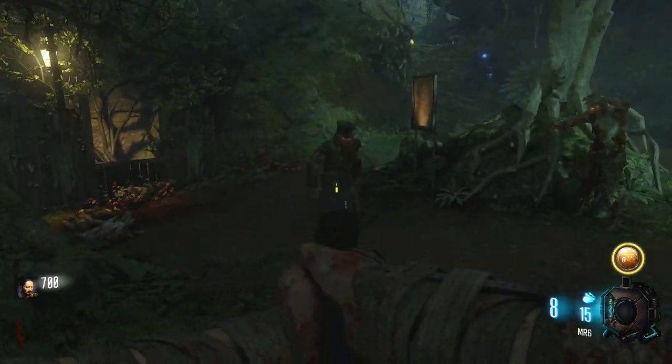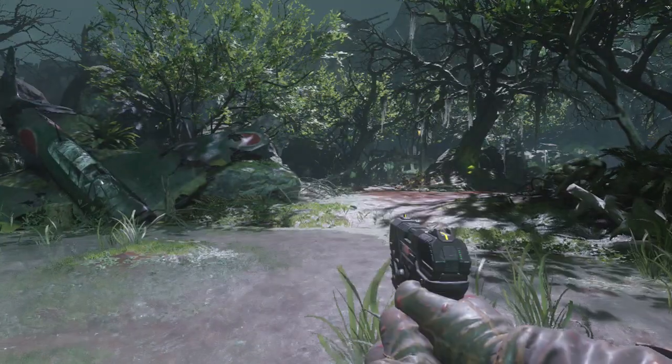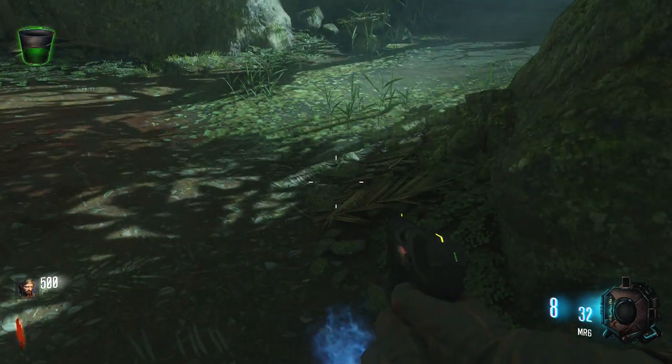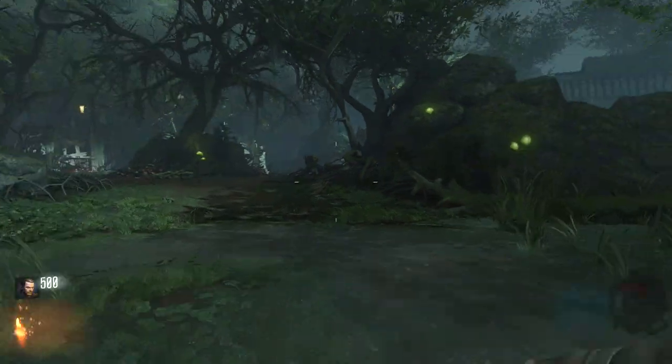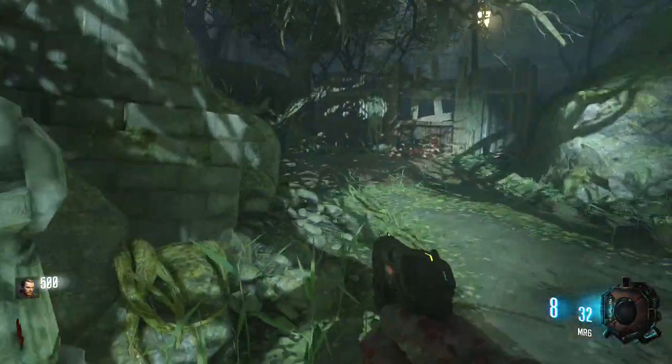As soon as you start out in the spawn you're gonna come across a bucket. There's always one bucket in the spawn, usually right around the middle of the map. When you pick up the bucket it's gonna have some type of water in it — it's either gonna be purple, blue, or green. Those are the three different types of water, the three different types of element 115.